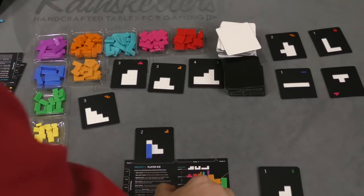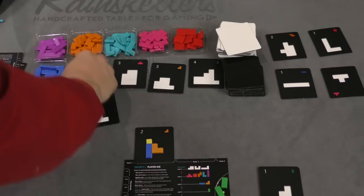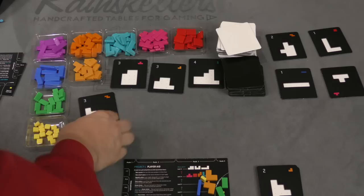On my next turn, my first action I'll take a yellow, my second action put the yellow, my third action put this piece. Boom. That gives me another one of these, and I get all these back. And you can see how this can kind of snowball.